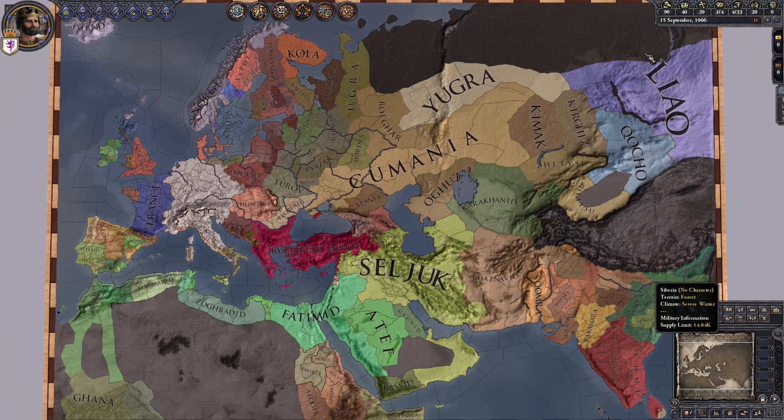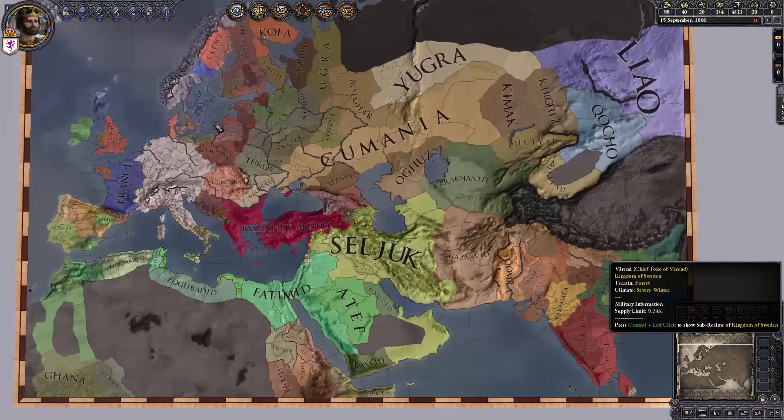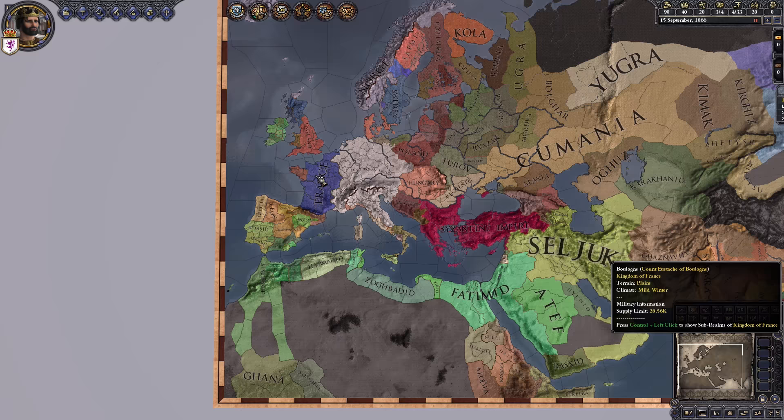The second game in the Paradox Interactive series of grand strategy games is called Europa Universalis IV. It's very similar, except the map is larger — it goes more into Southeast Asia and China and things like that, and you have the Americas of course.